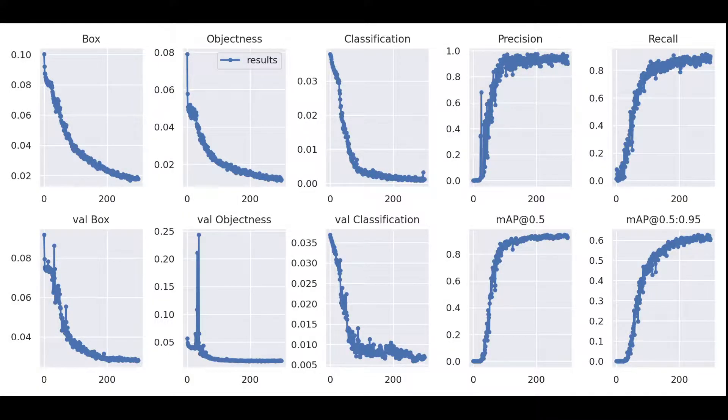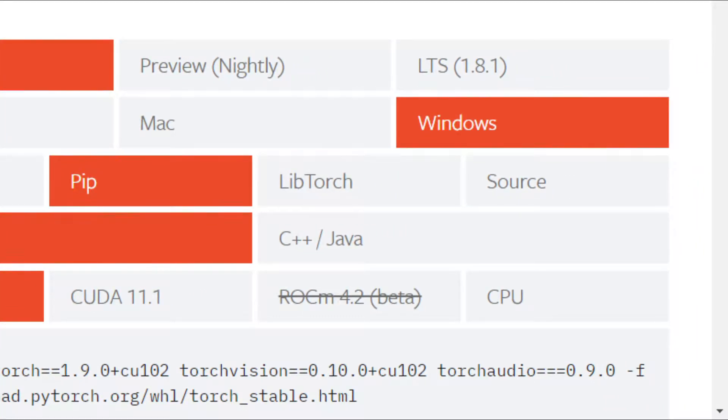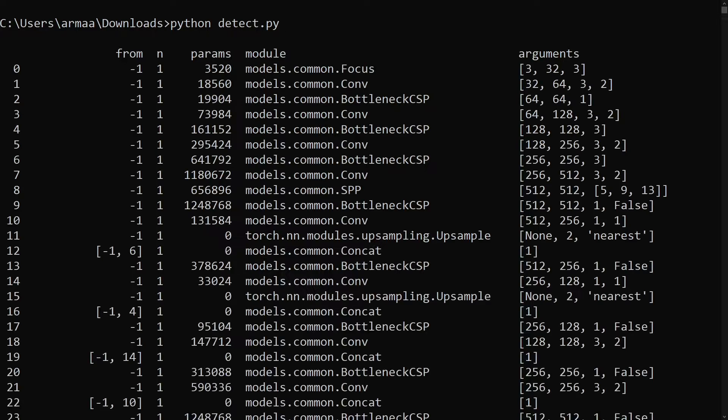The small YOLO V5 model was definitely the better choice than the cross-stage partial YOLO V4 scaled model. While there wasn't as much accuracy, the model being nearly 30 times smaller fit the requirement better. Although to actually run the model locally for use with the aimbot, I had to finish setting up PyTorch. After almost 10 installation configurations — which take a while — object detection with YOLO V5 and PyTorch Hub finally worked.